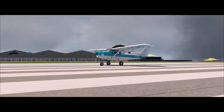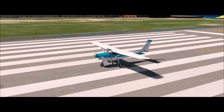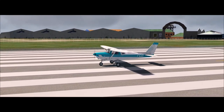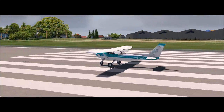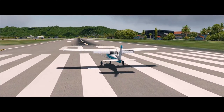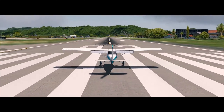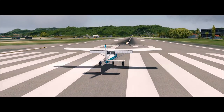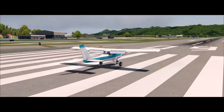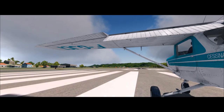Apart from the payware airplane, what we're seeing here is pretty much default stuff. The airport textures on the runway are from REX airports, the textures we're looking at now. The trees are from TerraFlora and Orbex, and then everything else is P3D.